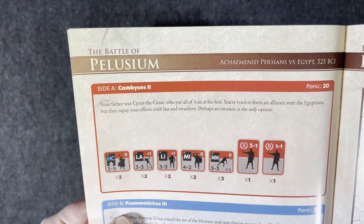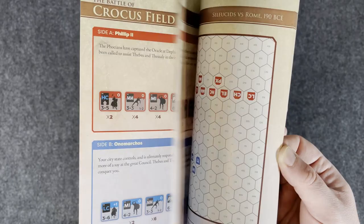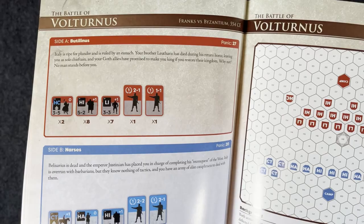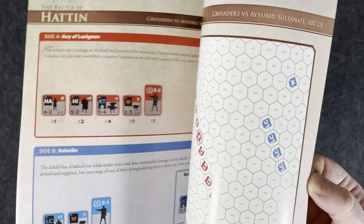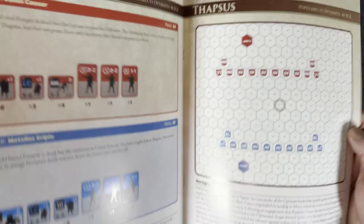Achaemenid Persians versus Egypt, 525 BC — you can see the different sides and where they're set up on the map. Second Adrianople. So tons of scenarios, up through — I think they already have Crusader battles here. So all kinds of good stuff. Each scenario will have units and then a setup map.